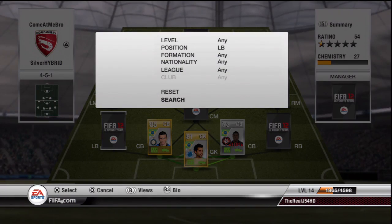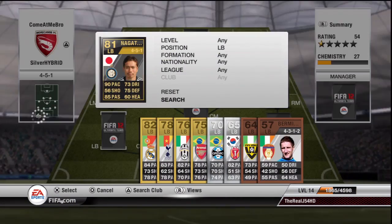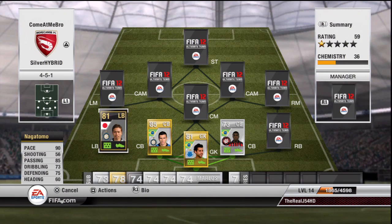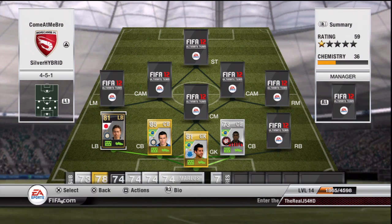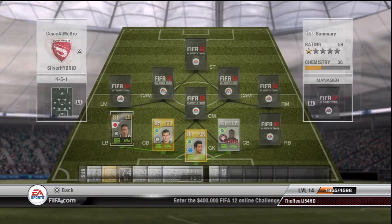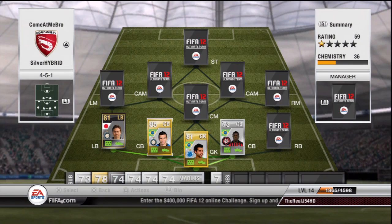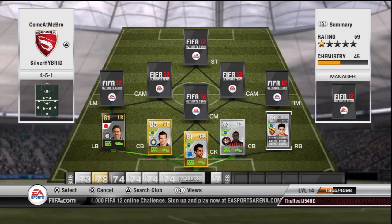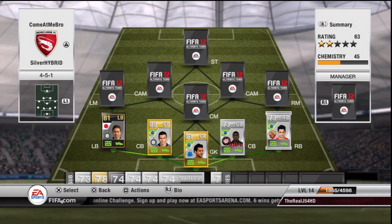The first left back is Inform Nagatomo. I haven't actually played with him yet but the stats are incredibly good. I actually bought him when he came out in Team of the Week so I picked him up for quite cheap — 17,000 coins. I believe he's around 25k now on PS3 so I'm going to be making quite a nice profit when I sell him. The first right back is actually Cecinio — the Roma Cecinio in Serie A — and he provides many of the links coming in this team.